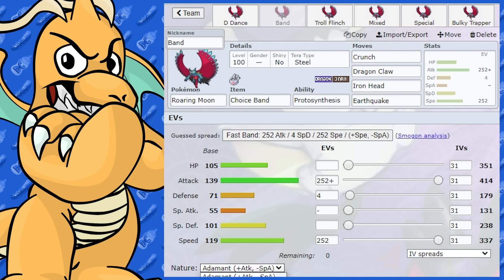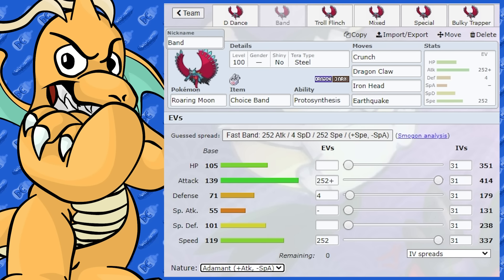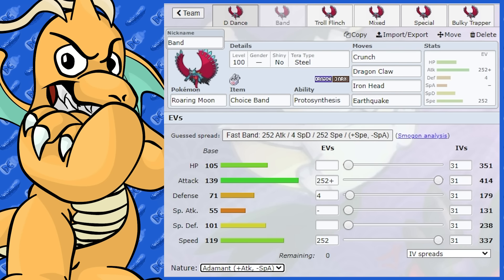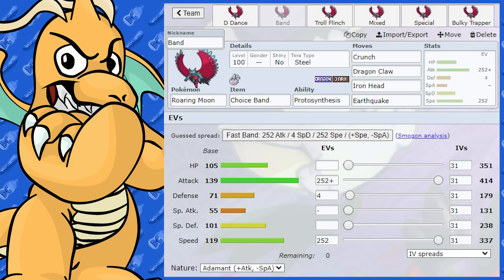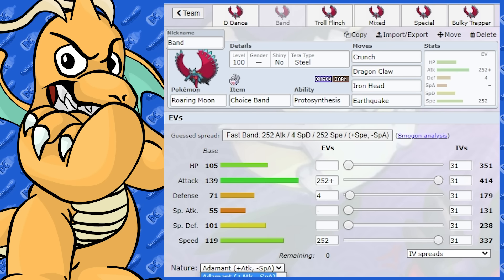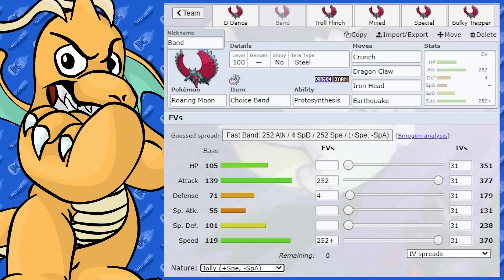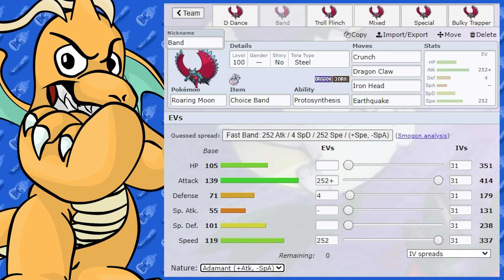As for the Choice Band, you could swap to Jolly if you want a bit more speed. But the idea with Choice Band is you're hitting as hard as possible. Its speed isn't super amazing, so you might get outsped. I've put Tera Steel on this — same as the other sweeping set. Sort of just time your Tera. Honestly, if you're going to do a Jolly set with Choice Band, you're better off just doing Dragon Dance. If you just want insane attack and damage output straight away, I'd use Adamant.